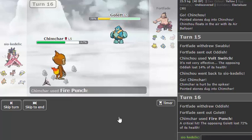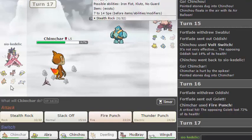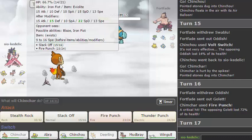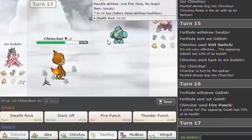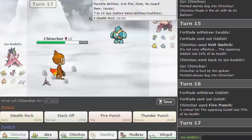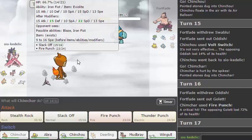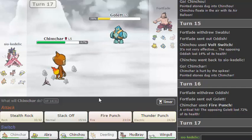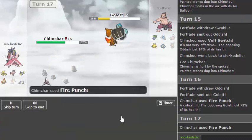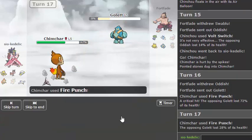Whew, that was a big hit. Do I outspeed? I'm going to make an educated guess and say that he is the Stealth Rock set, which is probably more defensive, which probably means he doesn't have enough Speed investment. So I'm just going to Fire Punch again — cool. A little Chimchar getting a kill, bobbing back and forth.